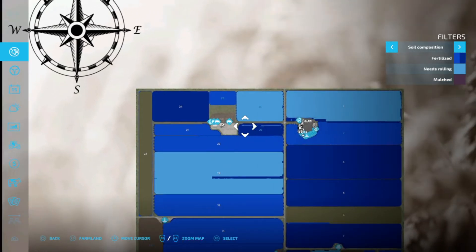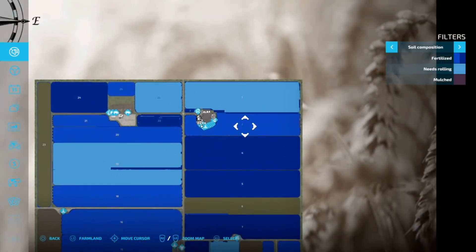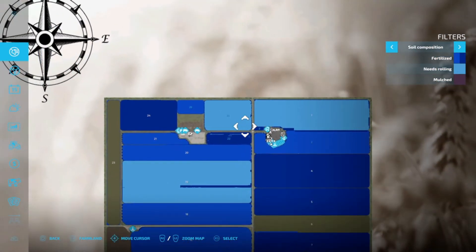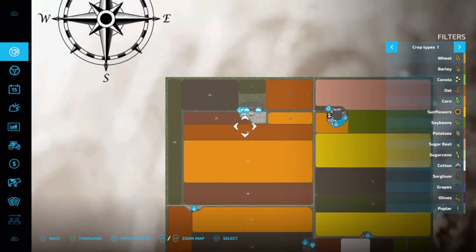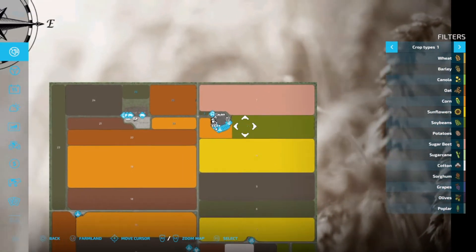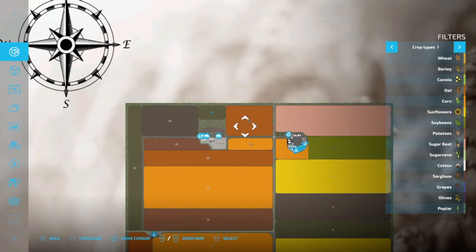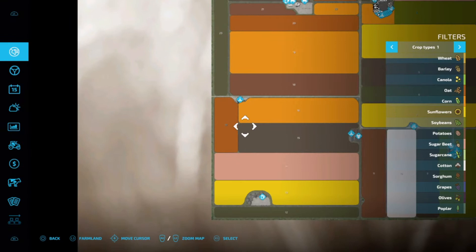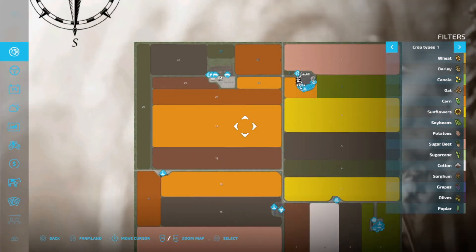Let's see what the fertilizer situation is — field 25 could definitely be fertilized again and number two might need some fertilizing yet. What are we growing? Field number two has a section of corn and a section of soybeans, field 22 is going to be corn, field 25 is going to be oats, field 26 is probably grass, and the soybeans on field 17 are withered, which we're not worried about — it's just last year's crop.